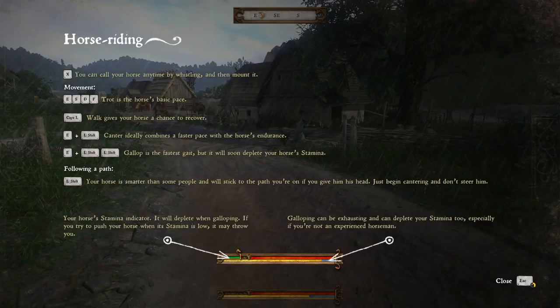You can call your horse anytime by whistling and then mount it. You can move around. Trot is the horse's basic pace. I can walk to give my horse a chance to recover. Left shift canter ideally combines a faster pace with the horse's endurance. Gallop is the fastest gait, but it will soon deplete your horse's stamina. If you hold left shift, your horse is smarter than some people and will stick to the path you're on if you give him his head — just begin cantering and don't steer him. Down here is the horse's stamina indicator. It will deplete when galloping. If you try to push your horse when its stamina is low, it may throw you. Galloping can be exhausting and can deplete your stamina too, especially if you're not an experienced horseman. This looks very complicated, but we'll figure it out. Let's close this window.